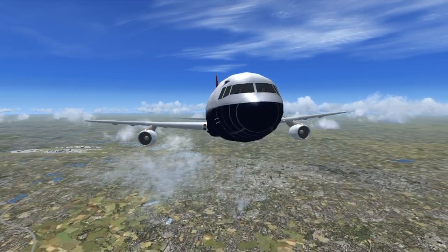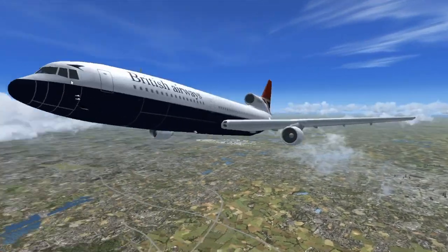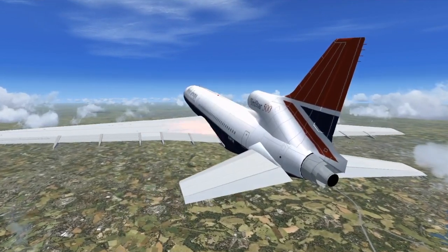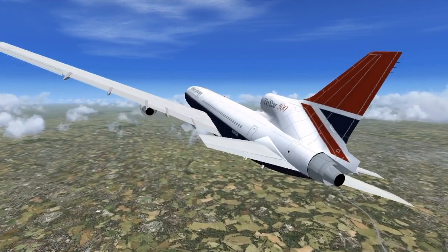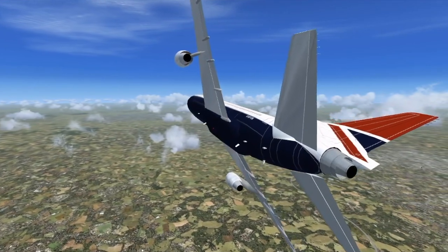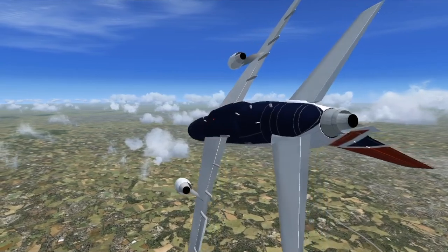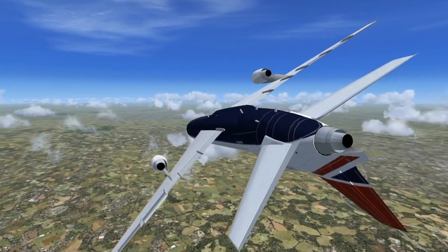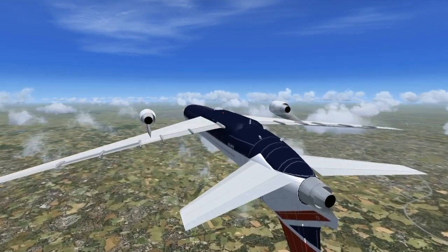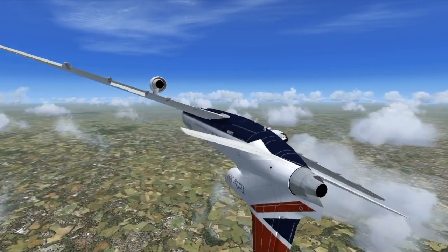Let's see if we can land this plane — see if it's easier to land than the MD-11. But first, let's do some essential tests, like can it go inverted. I'm not going to the cockpit because it's 2D, so I'm staying third person. Works quite well.